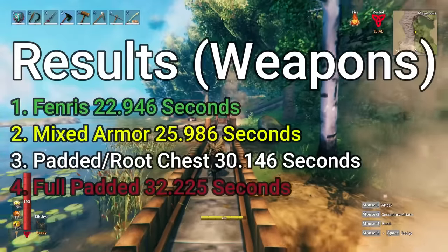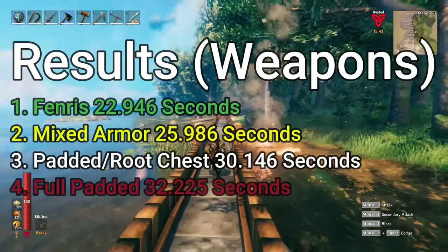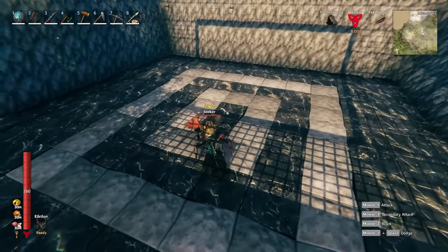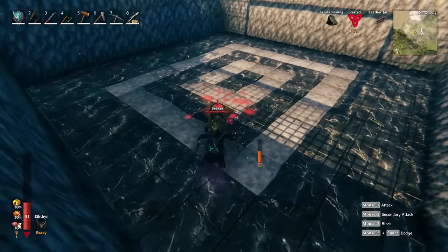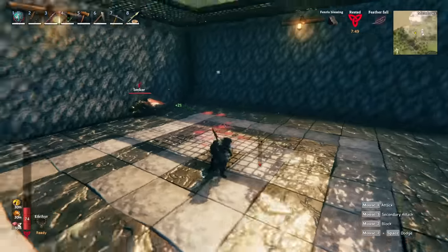However, I'm not sure if being three seconds faster is going to be worth how much less protection you have. That leads me to what I want to show you guys next — I'm going to be testing how strong each of the armors is. When comparing armors for protection I like to test against Seekers because they are the most common enemy you fight in the Mistlands. Something I noticed while recording this is that Seekers have four different attacks, so I'll be calculating the damage from their four-hit combo.